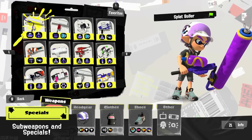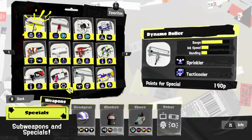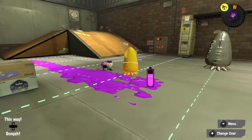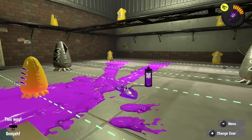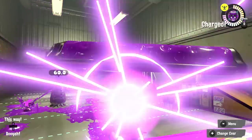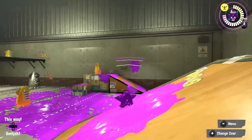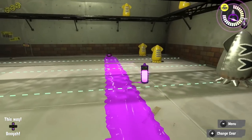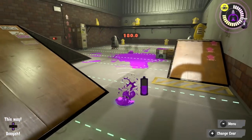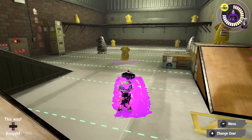Rollers have some excellent sub weapons in Splatoon 3. Autobomb, Curling Bomb, and Sprinkler are all very useful — they either support the strengths of their given roller or complement the overall playstyle. Autobombs can put extra stress on someone you sneak up on or even lure them into your roller, while sprinklers on a dynamo roller further enhance the weapon's ability to cover the ground with ink — super useful in Turf Wars, Splat Zones, and ranked. The curling bomb is one of my favorites, as a good one can create a path for your roller to sneak ahead and can be timed for effective ranged splats. Holding the button charges them up for short range and larger explosions.